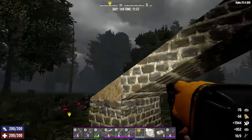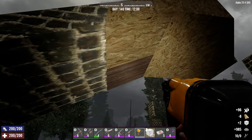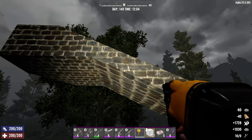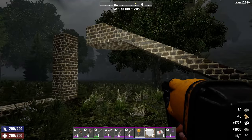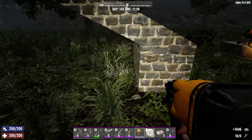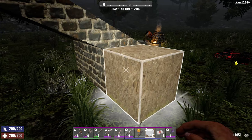Carefully upgrade the catwalk ramp. I came up with what I call a paw design, so zombies have uninterrupted access to the catwalk.